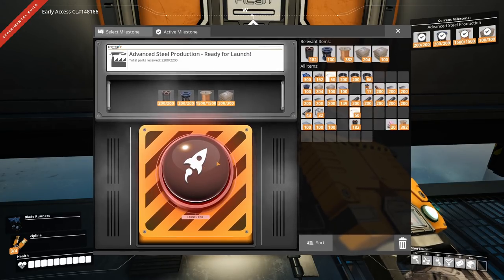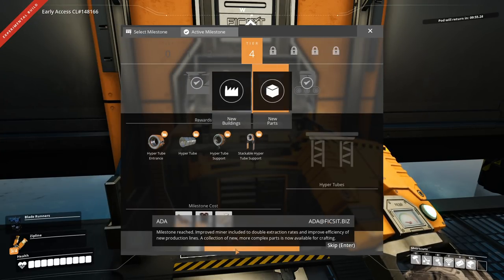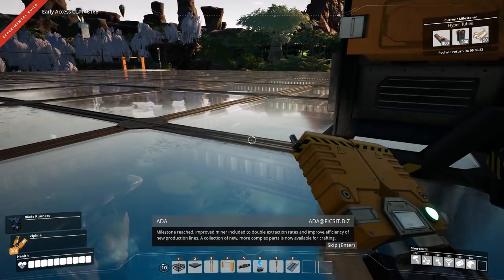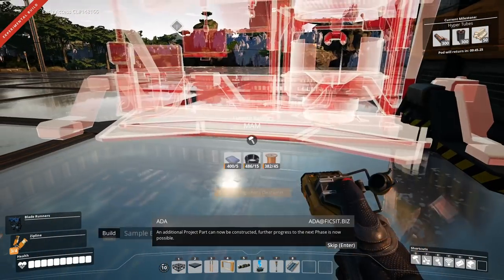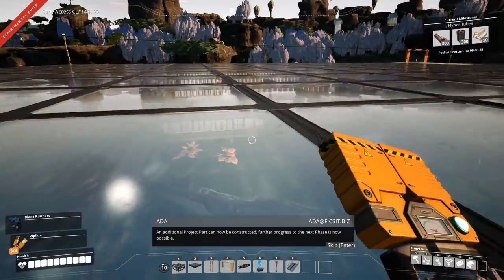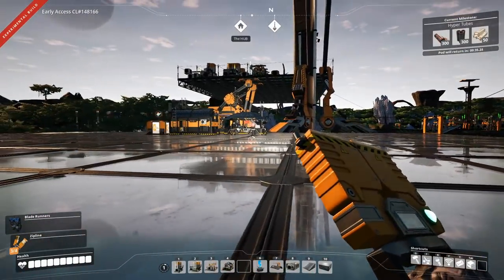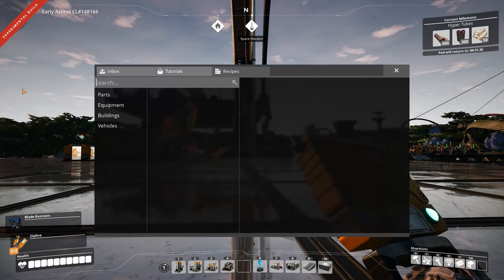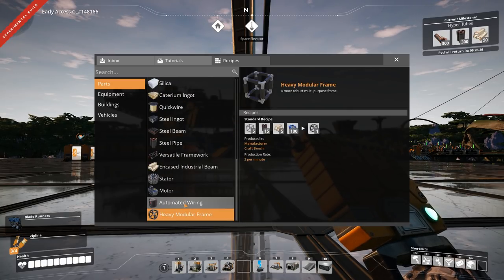We've got advanced steel production coming up, and we can get the next one. Logistics can be improved with a larger storage container, enhanced conveyor belt efficiency, as well as the ability to store excess power for later use. An additional project part can now be constructed. Further progress to the next phase is now possible. That means we can now build the last bit, which is — let's see — the parts. And that's really what I want to show you how to do now: automated wiring.